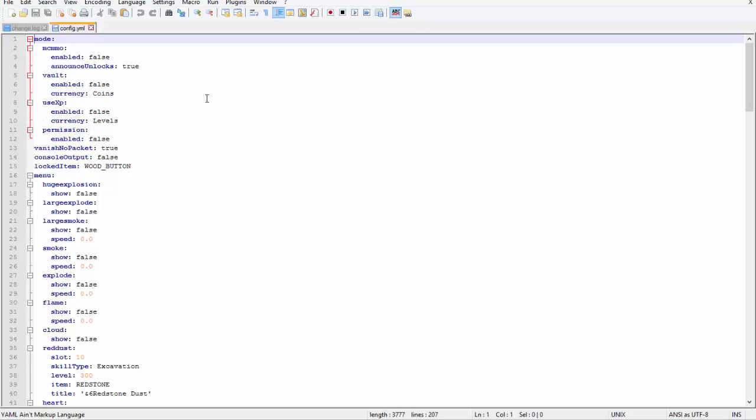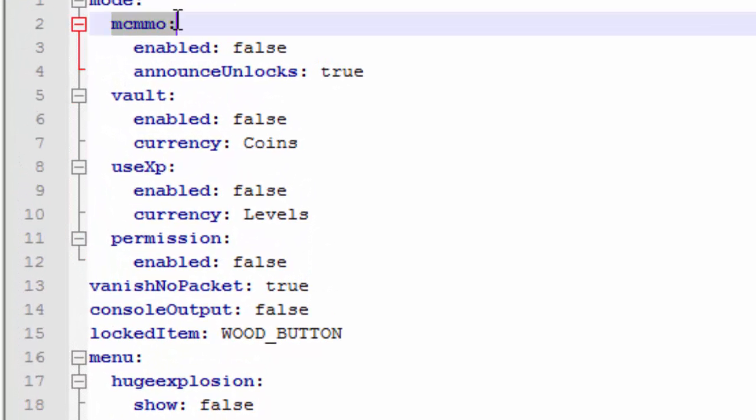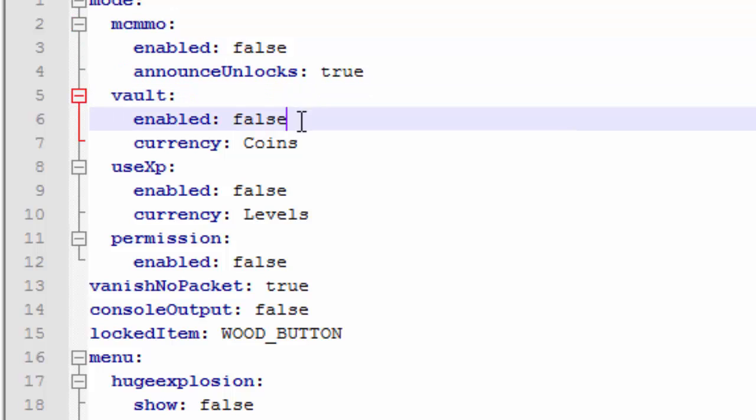Inside the config of the particle hats folder on your server you can change the settings. You can make this compatible with MCMMO, Vault, or you can just use XP if you want players to need a certain number of XP points or money to buy one of the trails. I'm going to set this to true so it's compatible with Vault.